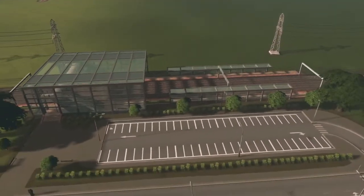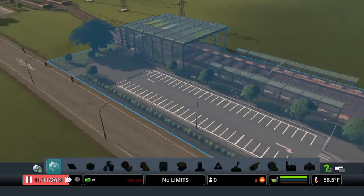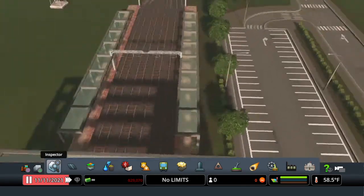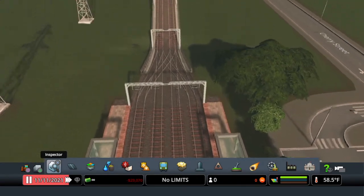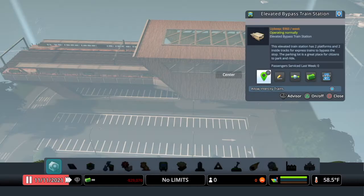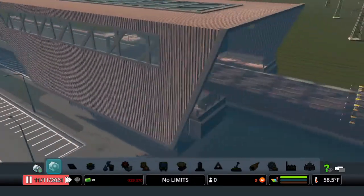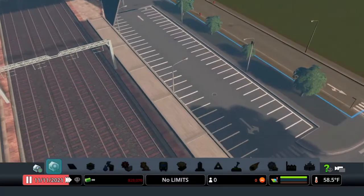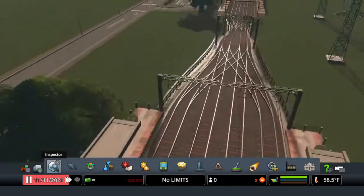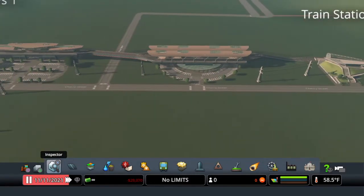Over here we have the Ground Bypass Train Station — you can walk through it, stairs are right there. It's really nice with four lines. Next is the Elevated Bypass Train Station — you cannot get into this one from the ground, you would have to access it from up top, and it also accommodates four lines. Those are the six train stations, all very nice, each with a parking lot — something we don't have on console.